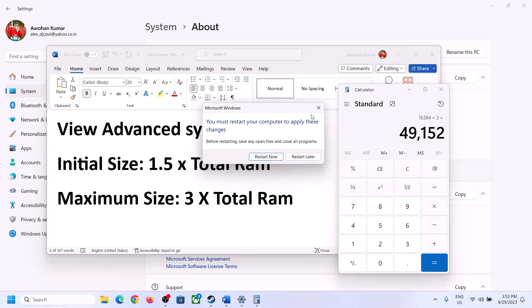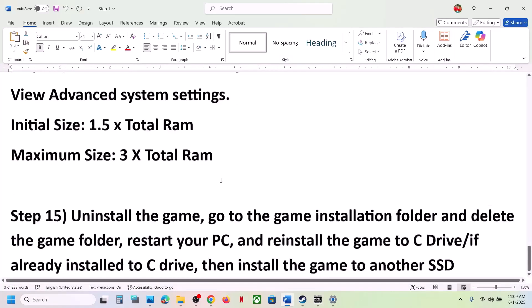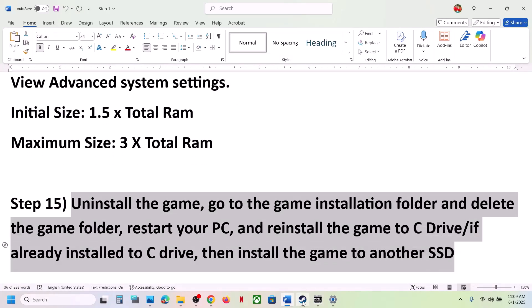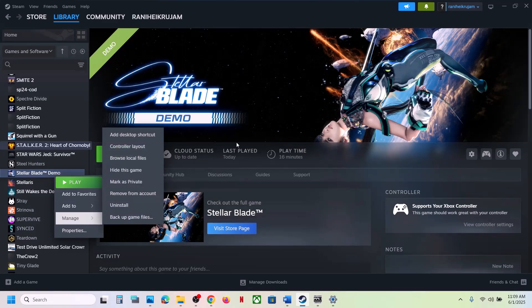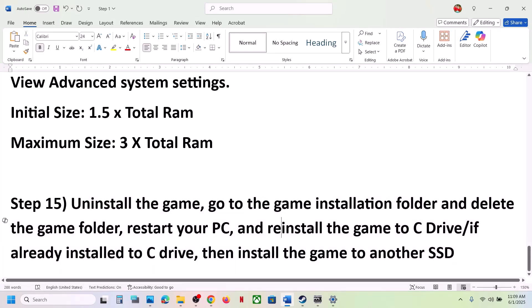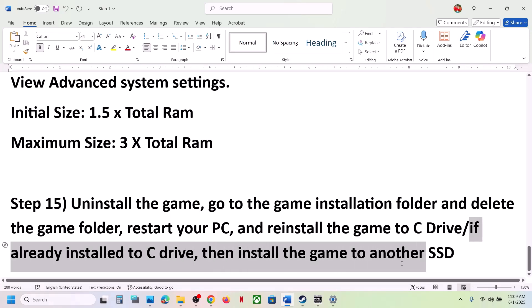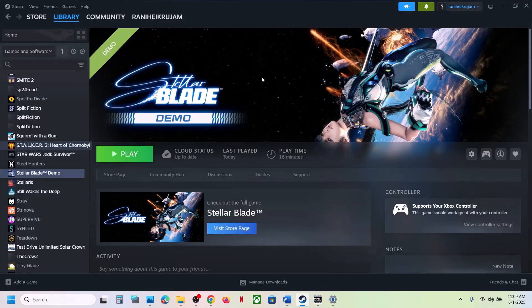The last step is to uninstall and reinstall the game to a different drive. Right-click the game in Steam, select Manage, then click Uninstall. After uninstalling, go to the game installation folder and delete the game folder. If the game was installed on a different drive like D or E, try installing it on the C drive. If it is already on C, try installing to another SSD. One of the steps shown in this video should help you run the game successfully on your Windows computer. Thank you for your time — please like the video and subscribe to my channel.